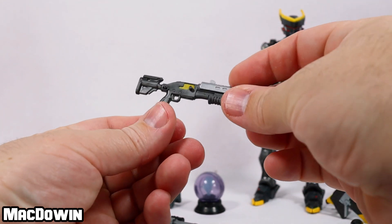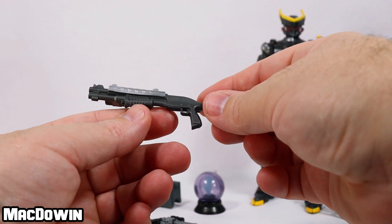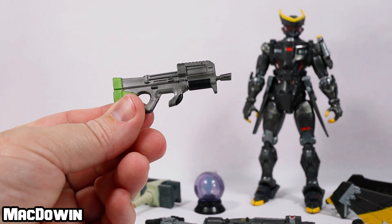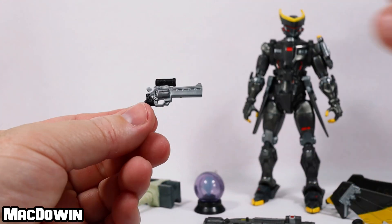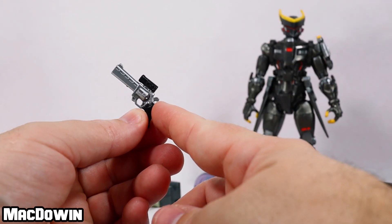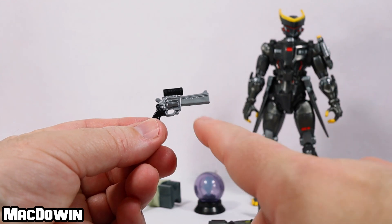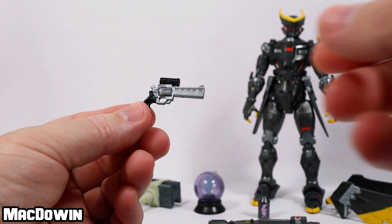Then we get a tactical shotgun. I just like the look of this thing — silver and gray with a little bit of red and a tiny bit of gold yellow. It's a very good weapon. Next is a compact submachine gun; we've seen these before. And finally, the last item is a scoped revolver. He can hold the bottle and the snow globe, but this is the only weapon he can hold successfully. I think this is a cool-looking weapon.